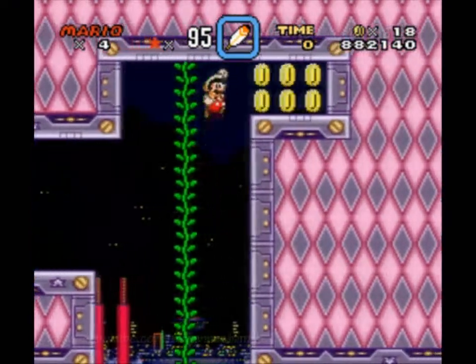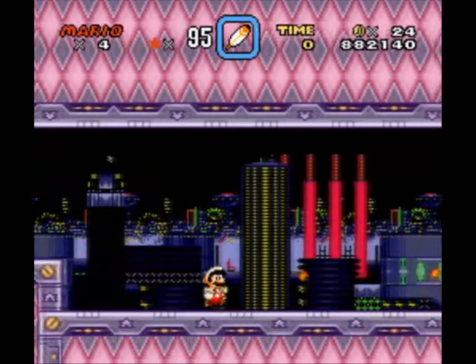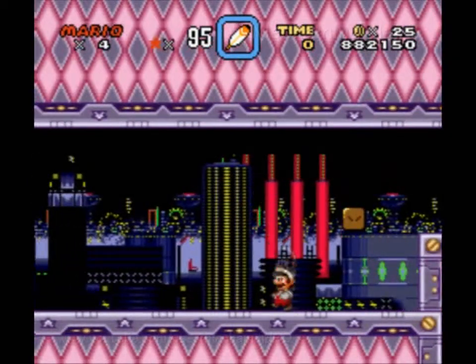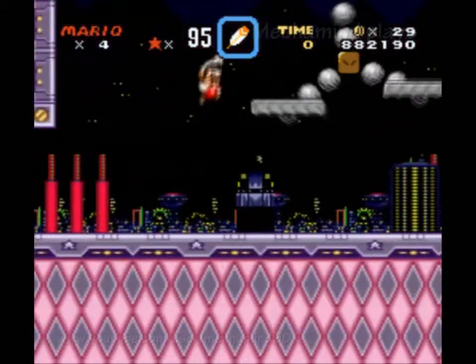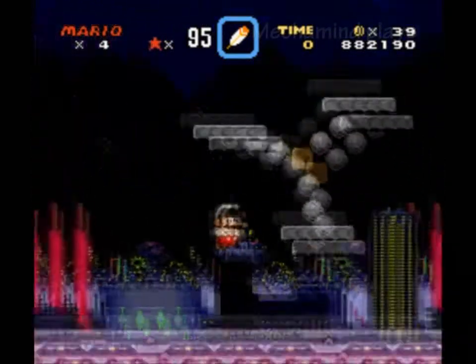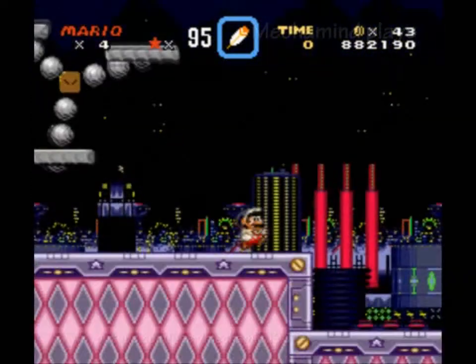These are some invisible coin blocks I guess I will want to find. Maybe they're going to be more obvious than I thought — maybe like Super Mario Bros. World 1-4, there's going to be a pattern to it. At least in one row. 39 coins so far, just 11 more to go. I think I'm doing good.